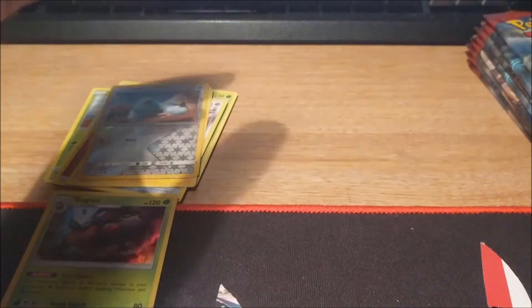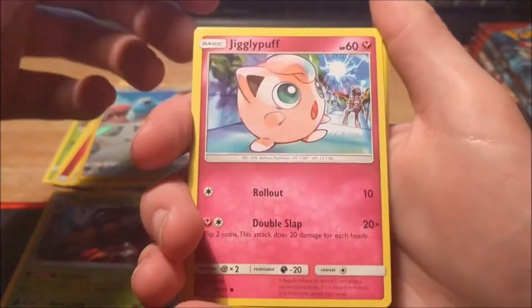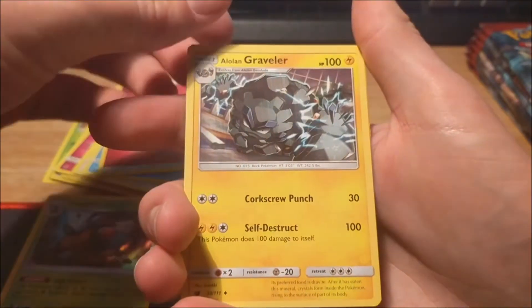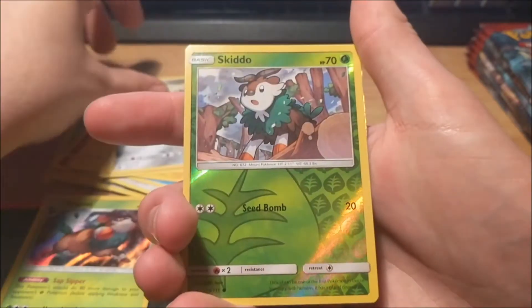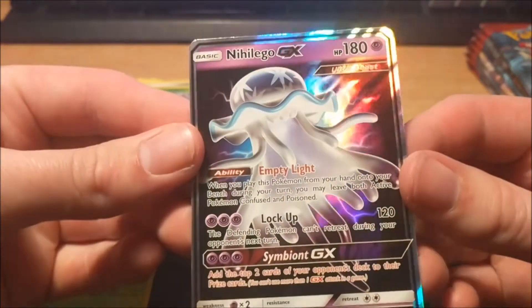Just putting them to the side so you guys know I'm not cheating. Next pack: Jigglypuff, Chimecho, Spoink, Swablu, Swinub, Fairy Energy, Alolan Graveler — awesome artwork — Emolga, Larvitar, Skiddo reverse, and a Nihilego GX. That's weird.